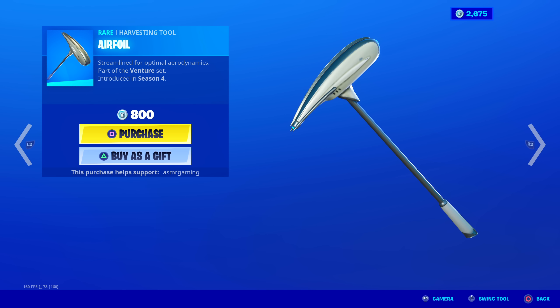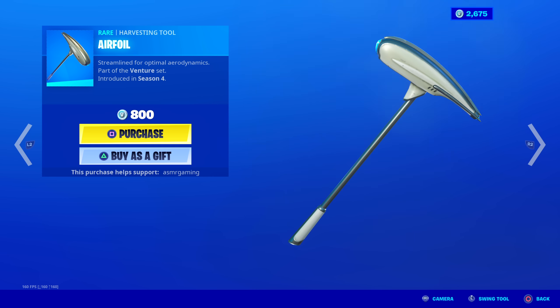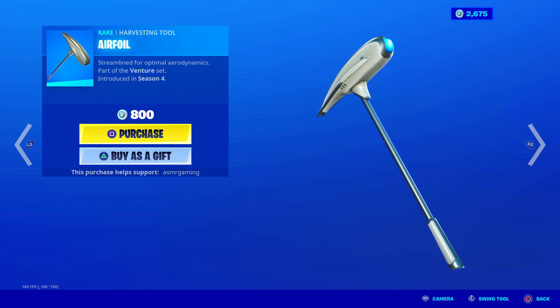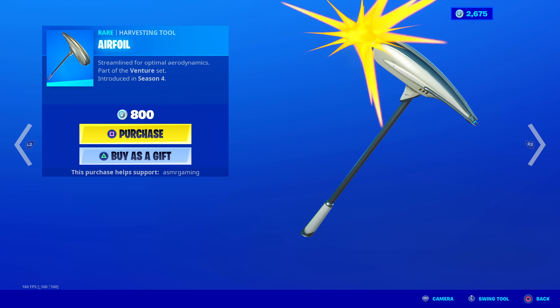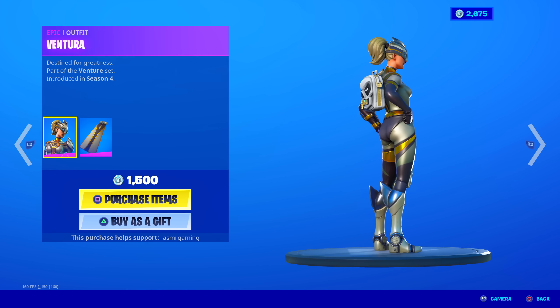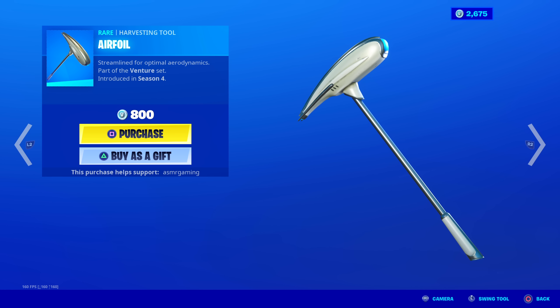The official harvesting tool is the Airfoil — this is actually kind of rare. 'Streamlined for optimal aerodynamics,' part of the Venture set. No unique animation when you strike, sadly. The front is illuminated in blue. I do like the sound this makes — very nice sound and design. It looks a bit weird but goes with the set. Kind of matches their head armor. 800 V-Bucks — not bad.